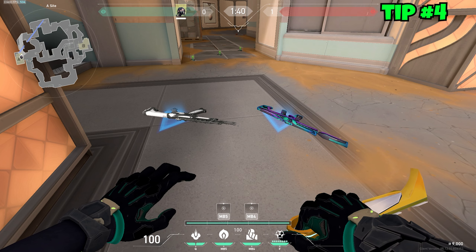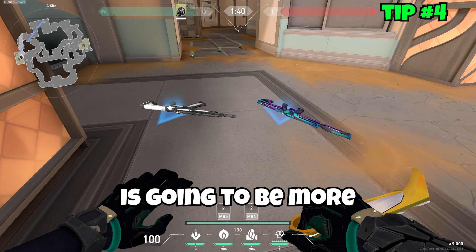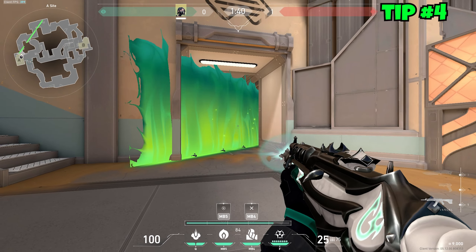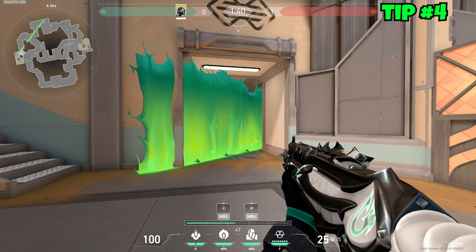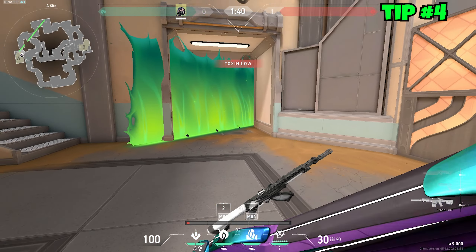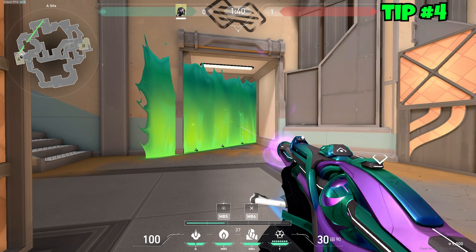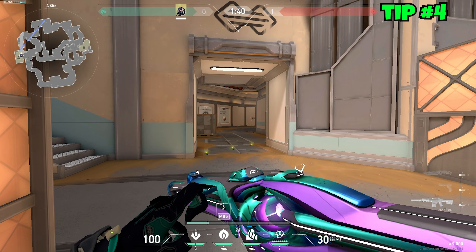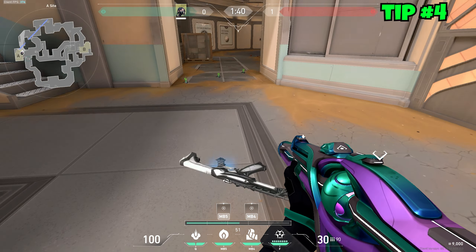This is more of a personal preference, but I think using the Phantom is more beneficial than the Vandal as a Viper player. With the Vandal, enemies can see bullet tracers come through the wall, giving away your position — anyone with common sense will just shoot where the bullets are coming from. With the Phantom, you don't see bullet tracers from the other side of the smoke, so you can spray through it much more easily.